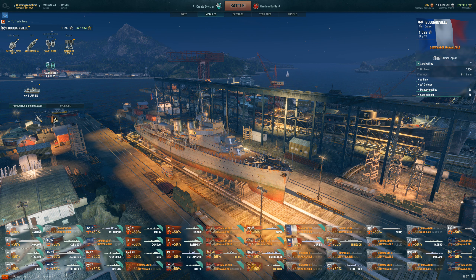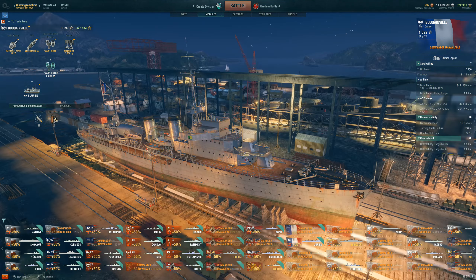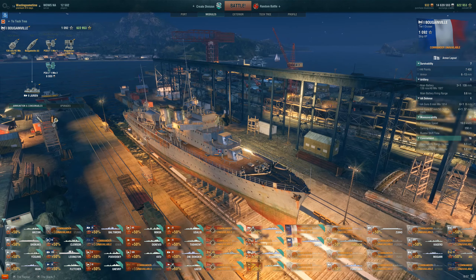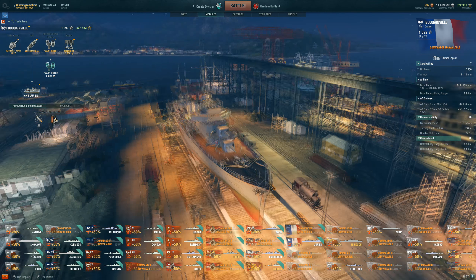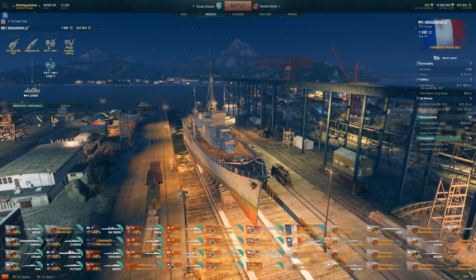We're doing an update video and we are on update 6.4. The baguettes are here — the French ships have arrived. It's not too exciting really, but the French cruisers are here. I've only been able to play a little bit so far. We have the Bougainville, which is the baguette obviously, and a whole slew of other ships.